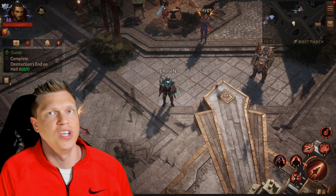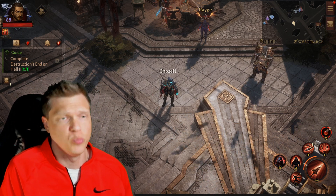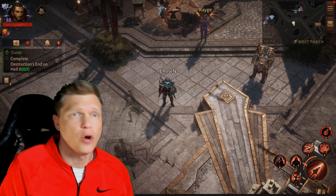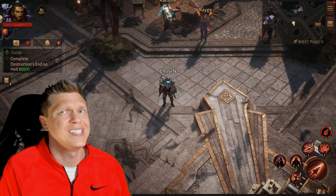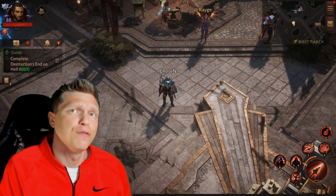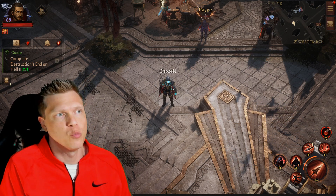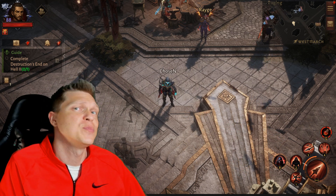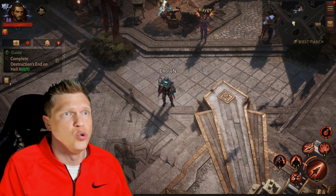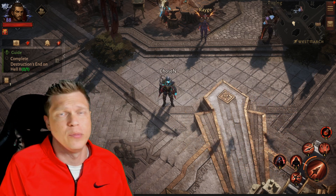There also seems to be a little bit of confusion around hidden layers that some new players experience. Hidden layers are a great source for gems but I believe they're going to cap out around six gems that you can acquire from hidden layers every day. The reason this gets confusing is the ones that drop from the hidden layers specifically are not going to show up in the chat and they're not going to be tradable in the market — those are going to be account bound.